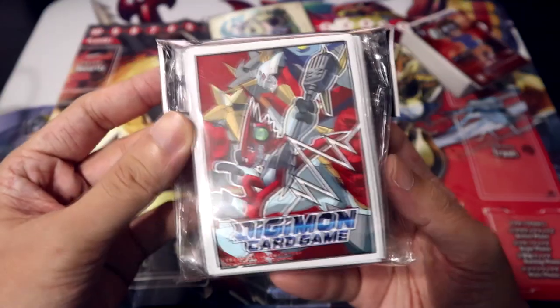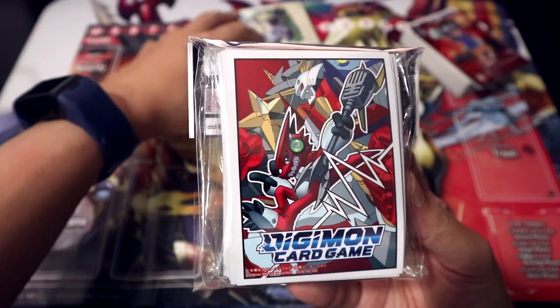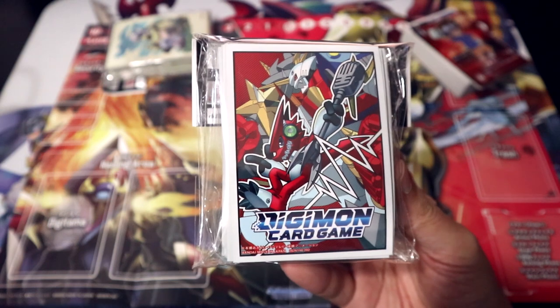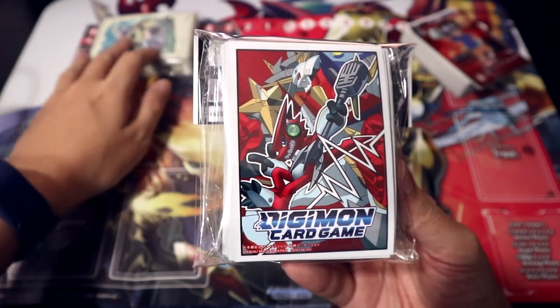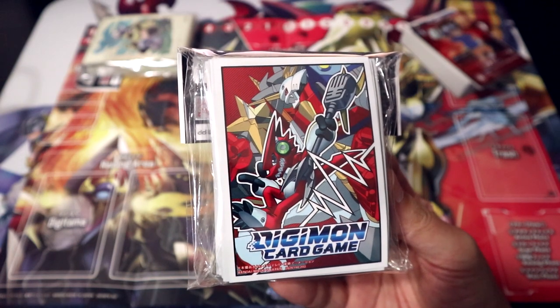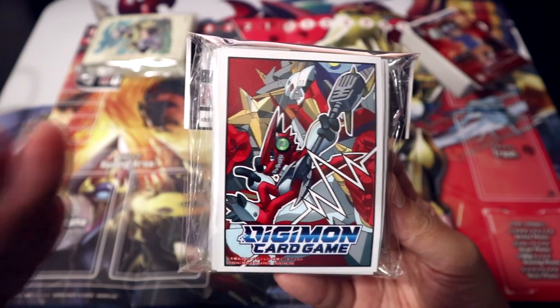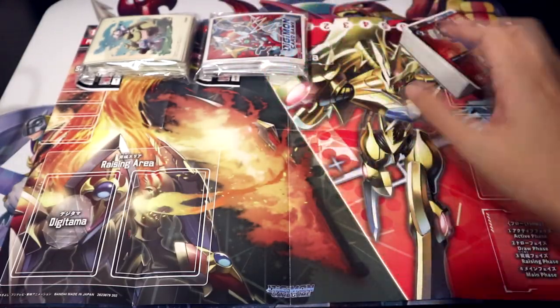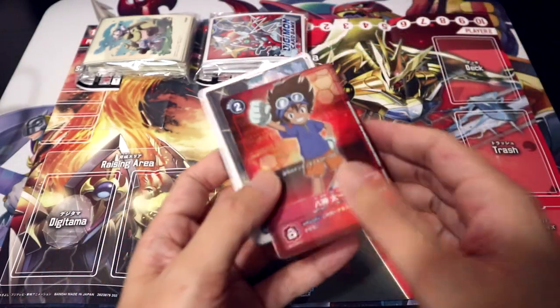And of course, Shoutmon and Shoutmon Cross 4. I am so hyped for the Digicross mechanic coming out in BT-10. This season of reveals is just so exciting for me, and this sleeve design is just a perfect addition to that hype. I cannot wait to get those Digicross cards in physical and try them out for myself.